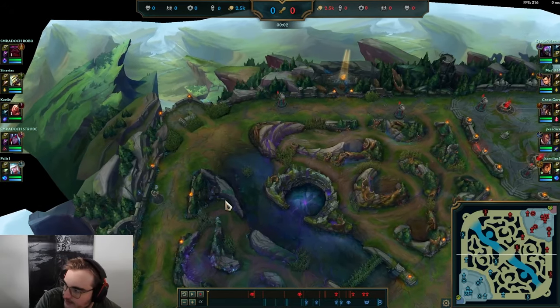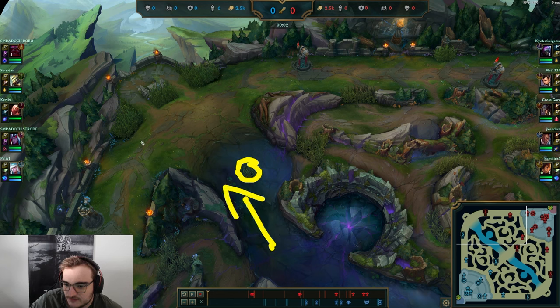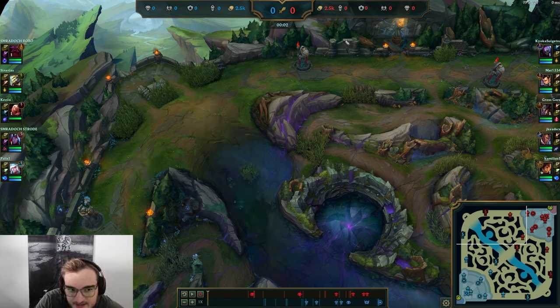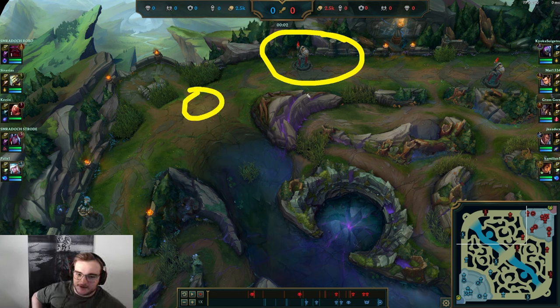So how do you gank top lane? I'm going to show you. Here there's most of the time a ward, so you cannot really avoid it. You can only walk through here if you manage to find a good angle - if the enemy top laner is very far ahead. Let's say the enemy top laner is red side and you're blue side and he walked up very far - you're going to walk through and catch him because you're going to cut him off. Even if there's a ward inside here, if the top laner is around here it's really really hard to find a gank and most of the time I would just recommend continuing to clear or looking out for counter jungle.